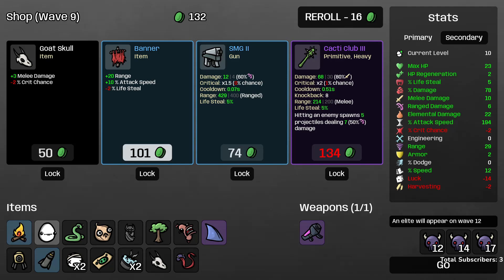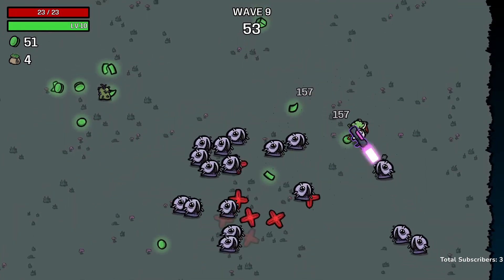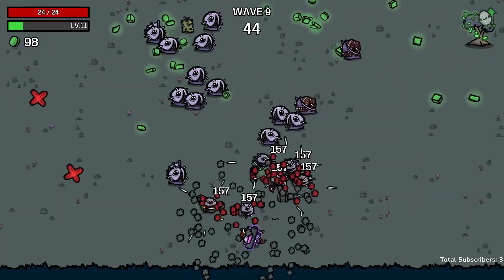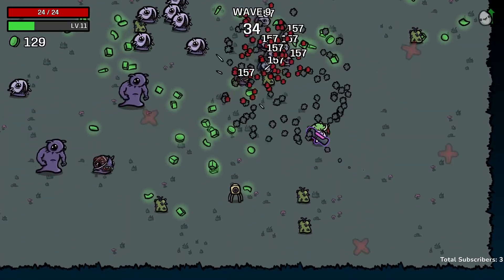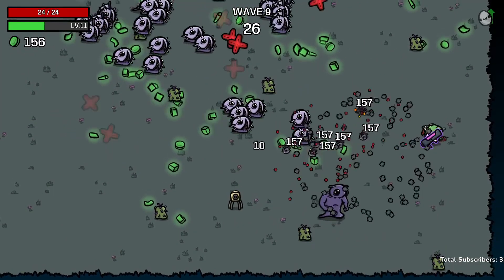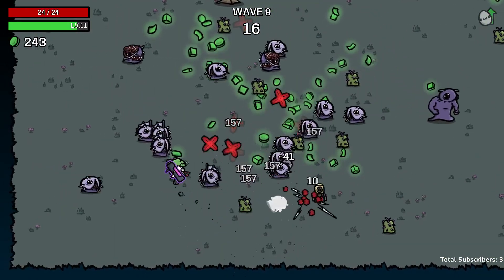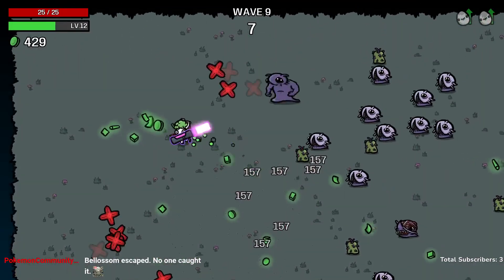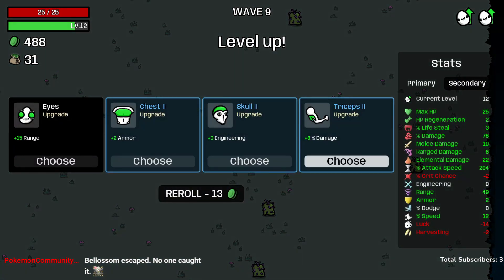There's a Banner giving more attack speed and range but costing lifesteal — we go for it and plan to recoup the lifesteal later. Wave 9 should be very easy with the huge area of effect from the Nuke Launcher. We're handling it pretty easily, though we do get kind of trapped in the corner, which I didn't expect with the Nuke Launcher. It has a slower rate of fire normally, so the enhanced attack speed helps a lot, but it's definitely not a machine gun. We do manage to fight our way to the center.